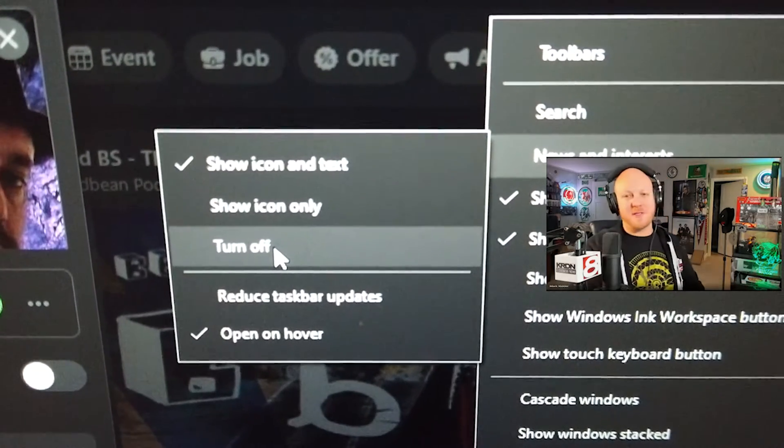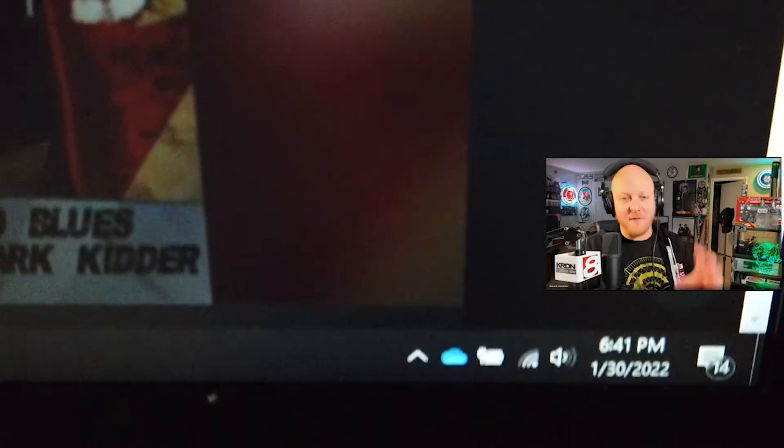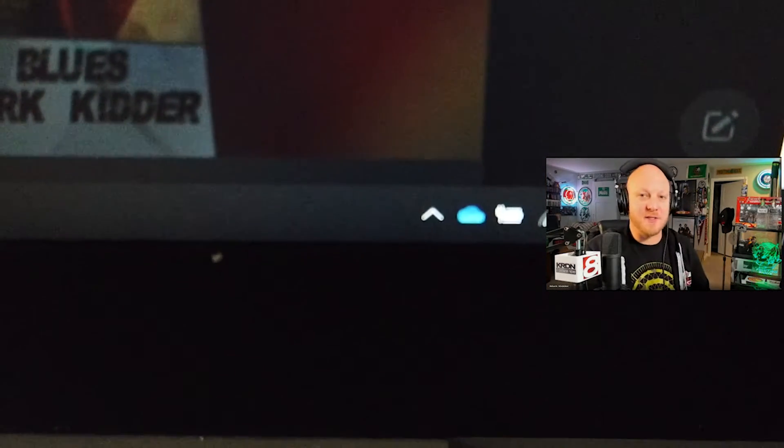You can also go into that menu and disable the auto hover window popping up if you still want to see the current conditions on your taskbar. You can just come in and hit 'Turn Off.' You can also reduce the taskbar updates if you don't want that — easy enough.